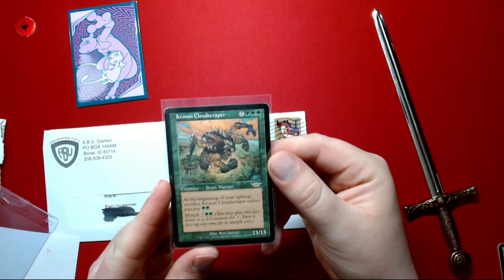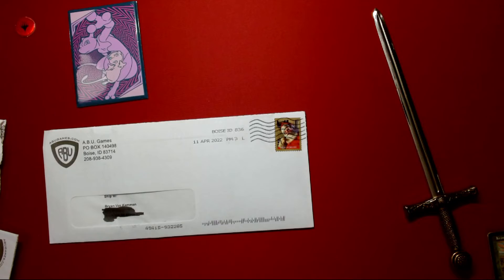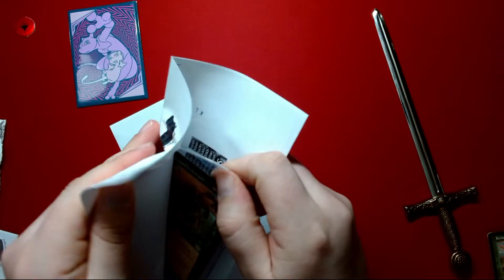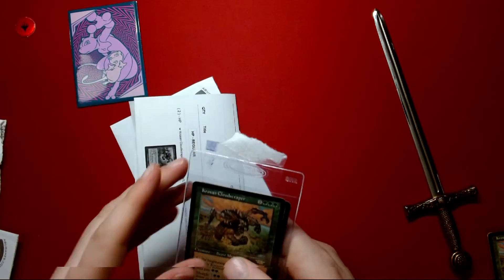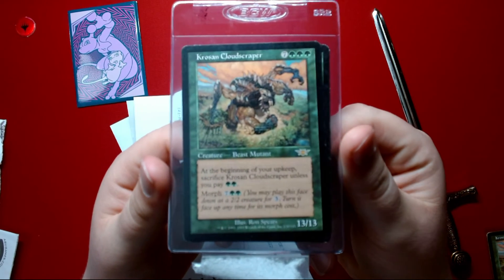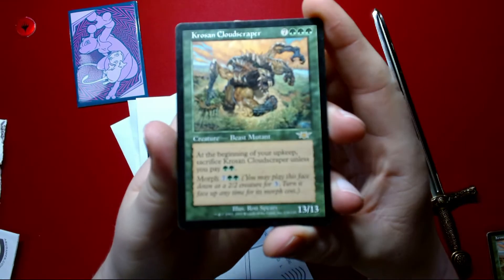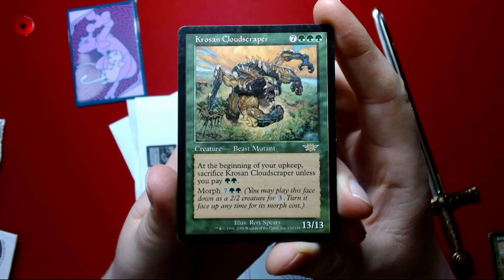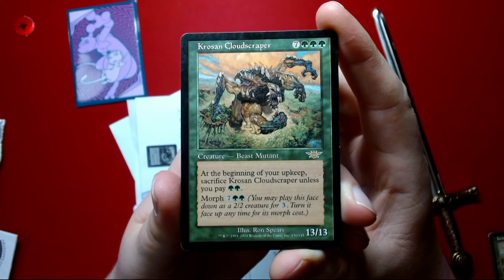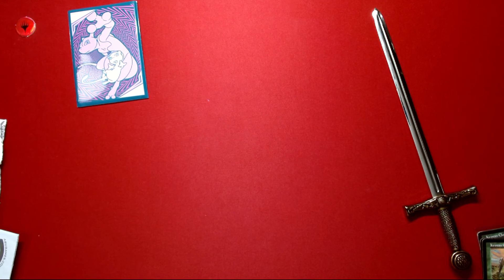There's two in this one — more Cloud Scrapers, yes sir. Beginning of your upkeep, sacrifice this, pay two. It's a good one, makes my beast deck a little more beastly. So now I've got four of these things total to put in there. Alright, that's it for today, thanks for watching guys.